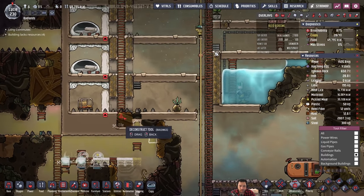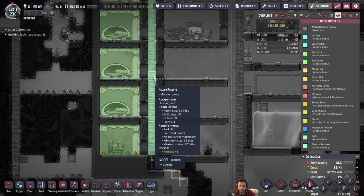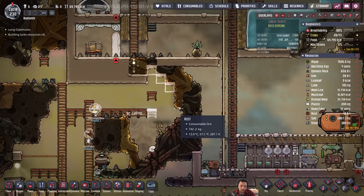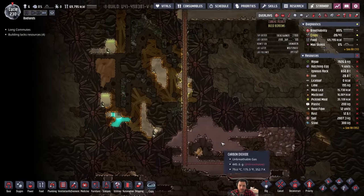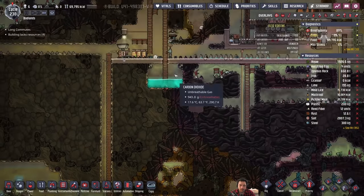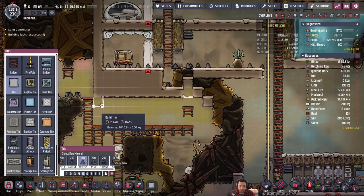I'm almost done with the bedrooms. How big is the nature reserve? 59 tiles? It could be so much larger. It's good for decor too — it would need diamond, which is down in the oil biome. I do have access to diamond, but I'm not all that concerned about making it right now. Kind of a lowest priority.